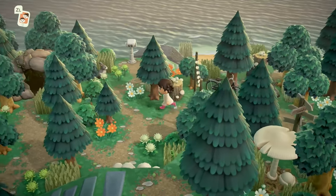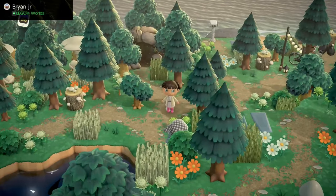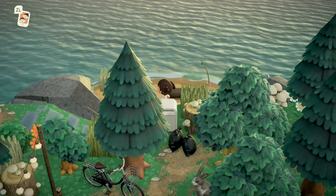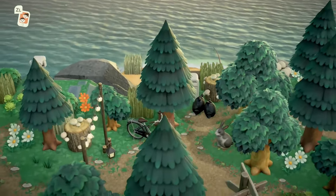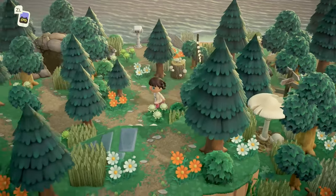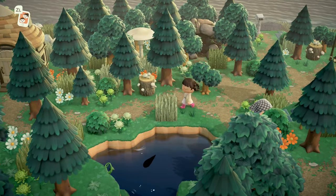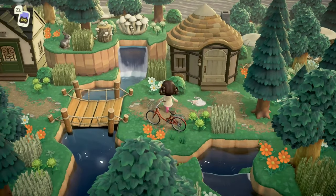We've got Sammy hanging out by a cave — don't follow Sammy into the cave, you don't know what she's up to, she might get you stuck. Then we have a cute little fishing spot on the back beach over here. It's also trash day, which seems to be a recurring theme — I always seem to visit islands on trash day. Look at Sammy's little outfit, it's so cute though, I love that.